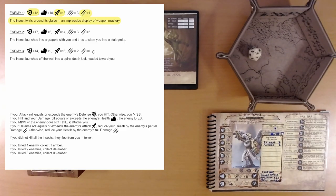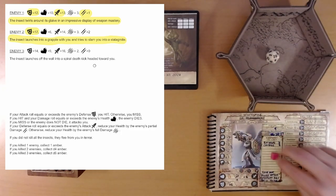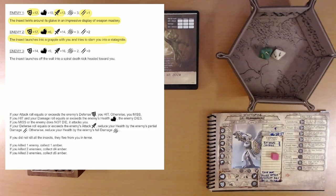We take 1 point of damage, down to 12. Enemy two — the insect launches into a grapple with you and tries to slam you into a stalagmite. His armor is 17. We roll a 20 — excellent! That gets us a boon die, which gives us another d4 whenever we want. That's a hit, and now we want to try to do 6 damage. We roll 8 damage — we kill enemy 2.